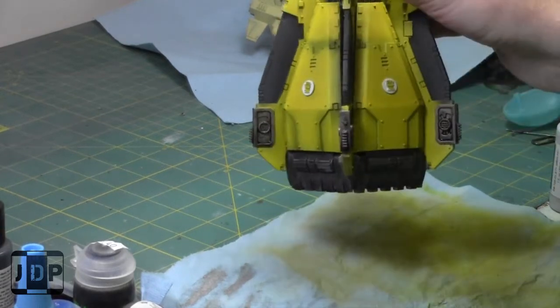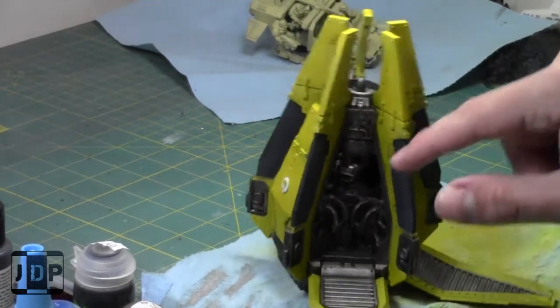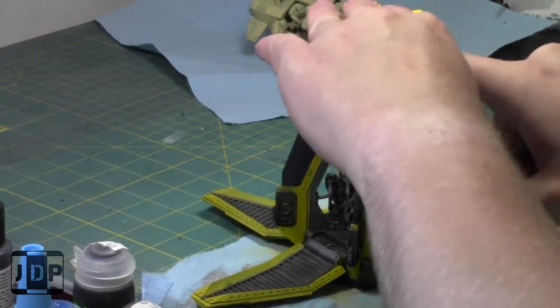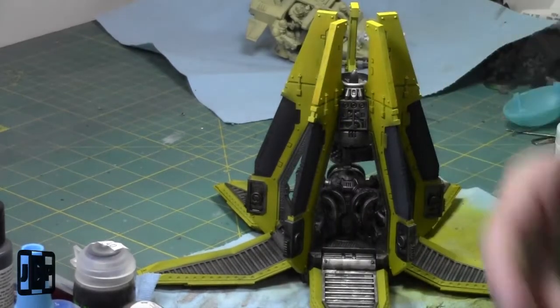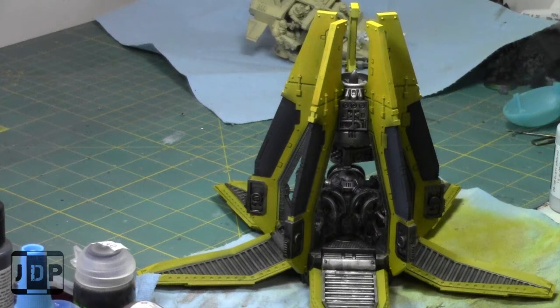As you can see, Nuln Oil on all four sides. Now I'm going to drop the doors and start painting all the symbols along this thing — I'm going to paint that bronze, just to add another color to the scheme. This model is pretty far along. After today's painting session I'm hoping I don't have too much left. I'm grabbing my palette, grabbing some Brass Scorpion — let's open that up.